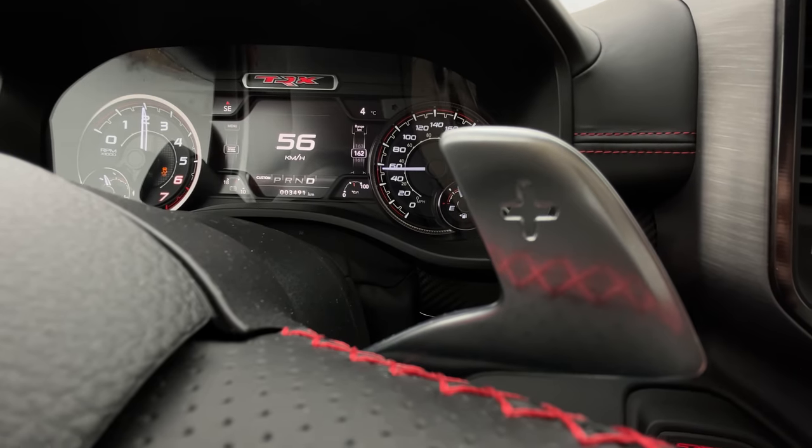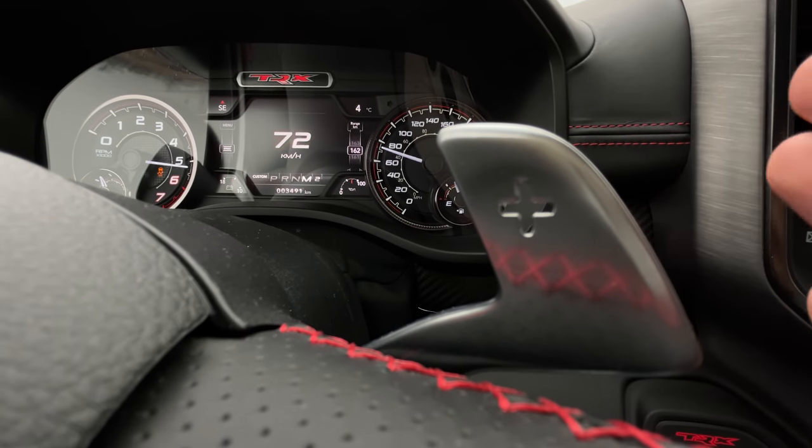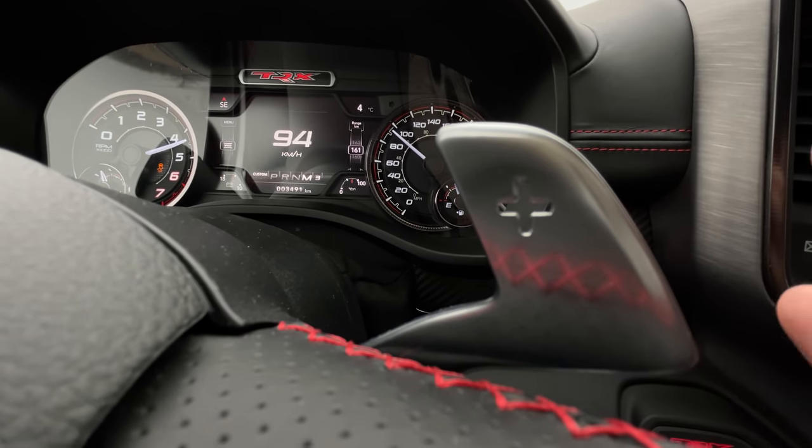You just upshifted twice because you floored it in automatic. When you wanted to upshift, you clicked and it put you into paddle mode but didn't upshift — because I was in drive, not paddle mode. I feel like every other car will upshift you if you're in automatic and click the up paddle. Could someone let us know if that's wrong?